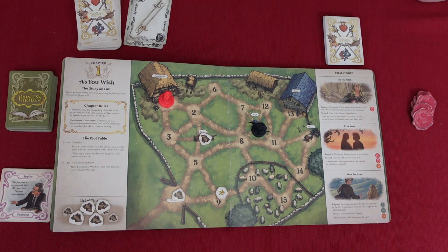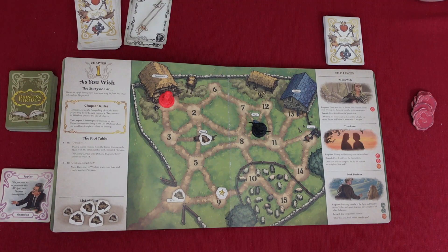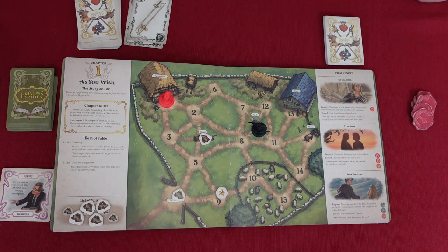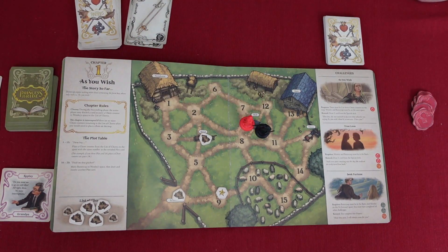There are two or fewer chore counters. And Wesley and Buttercup must be in the same space. Don't they need to be in the barn together? No, that's for true love. I don't know if there's anything else I want to do since it's still the first round. Then you go to the storytelling phase, which means we draw this. We move Buttercup to Wesley's space and then draw and resolve another plot card — number six.